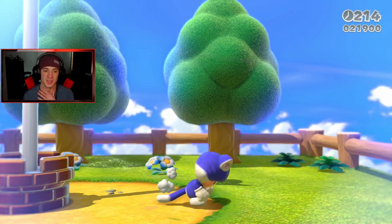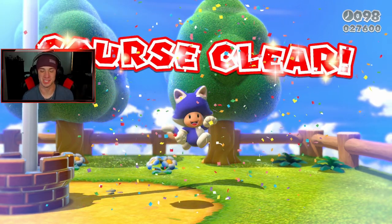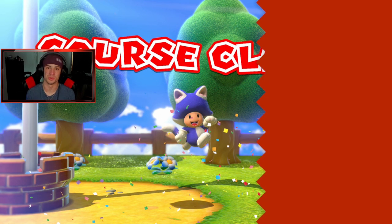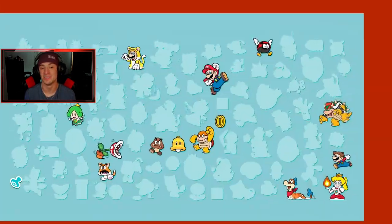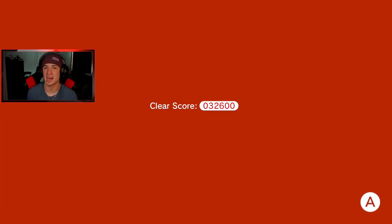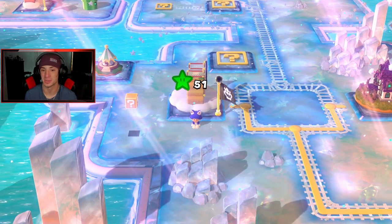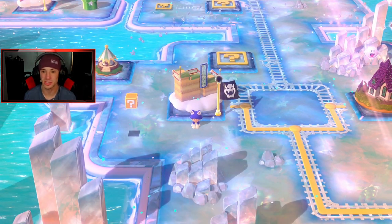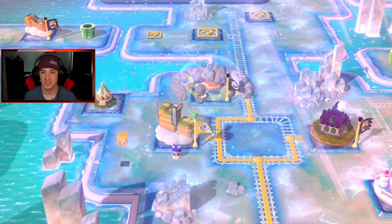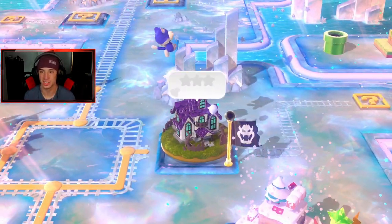There should be another thing they add to the 100% in the deluxe version — like collecting a certain amount of coins per level, maybe 95 or 100 percent of all coins. That would be a very cool add-on challenge. Anyway, heading over to our first Boo House — 3-3, Boo Mansion. There's always a little trickery with Boo Houses and usually one or two green stars that are a pain to find.